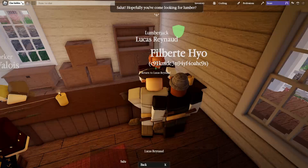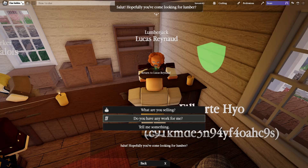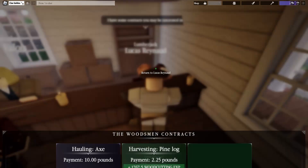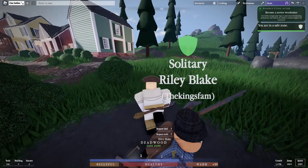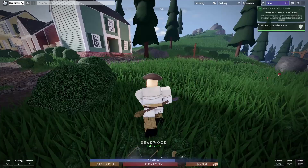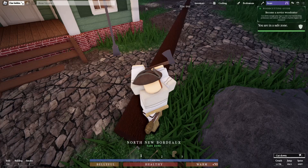Now we need to complete the contract. Go back to Lucas and ask 'Do you have any work for me?' Give him the pine logs. After completing that, you need to increase your wood cutting level, so cut a few more trees to gain a little more experience before moving on to the next phase.